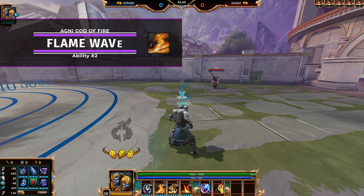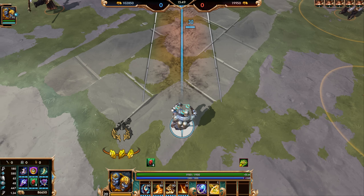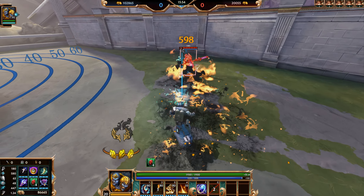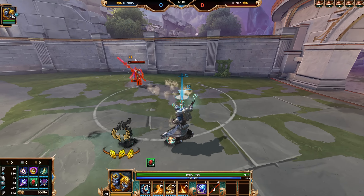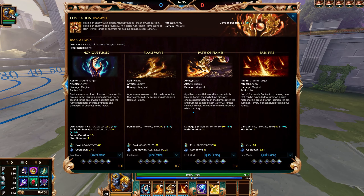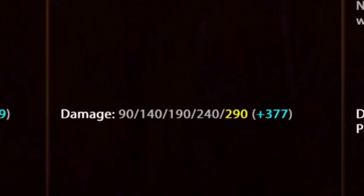Agni's second ability is Flame Wave. You shoot a wave of fire in front of you — the rectangle in front of you. When you activate the ability it takes a couple seconds to wind up and then shoots the ability doing damage. This ability also combos with Noxious Fumes to ignite it, doing additional damage. For stats: at rank one you do 90 damage, and at max rank you're doing 290 with additional magical scaling.